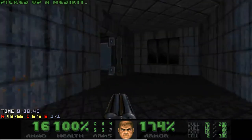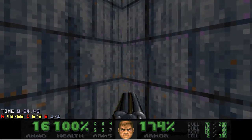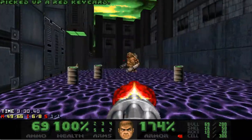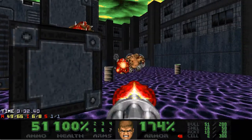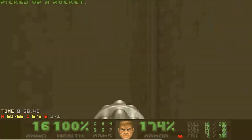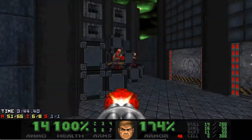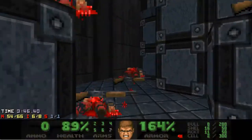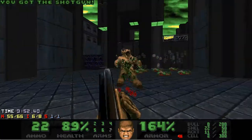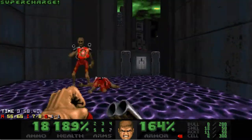Now it's time to get the red key and proceed. I should probably use rockets for this map but whatever. We need to drop down and deal with the shotgunners and a long hallway, then I'll jump down for the soul sphere. And here we have a small pool party with two revenants.